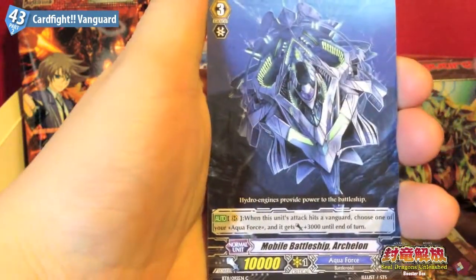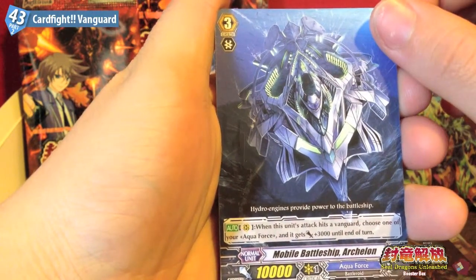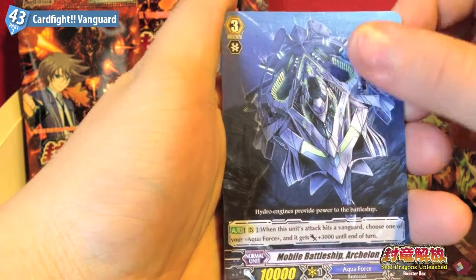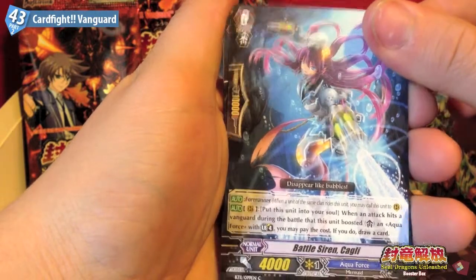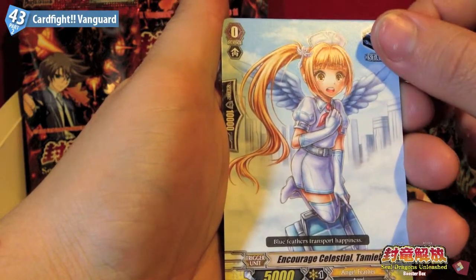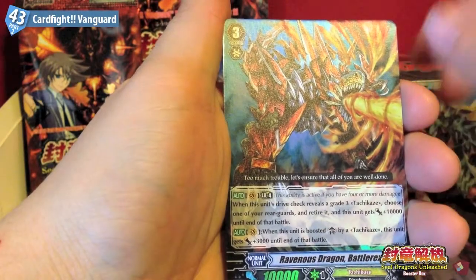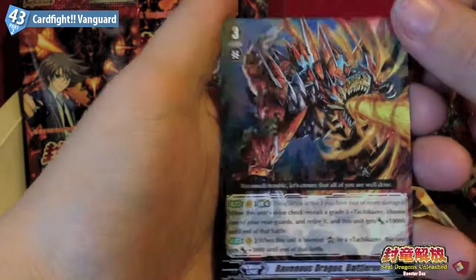We have Mobile Battleship Aculon, Battlesiren Cagli, Ancient Dragon Dino Crowd, Encourage Celestial Temuel, and our fifth Double R is Ravenous Dragon Battle Rex.